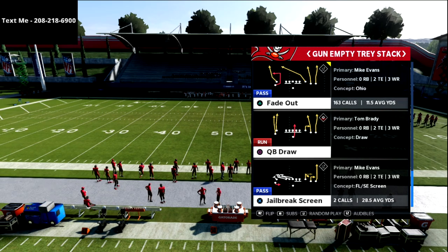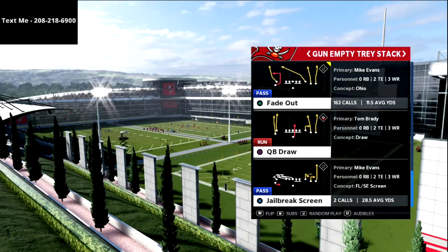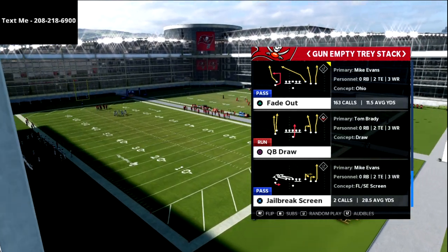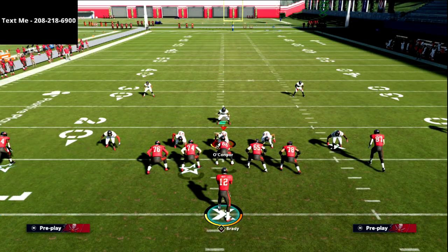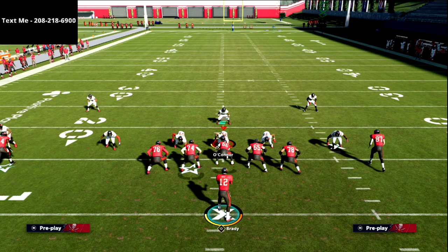That leads me to today's video on Fade Out. This is one of my favorite concepts in the game. It's kind of specific to empty tray stack because we're going to be using some motion out of this stack style formation. The concept can be used from other formations, but it's a really good way to run four verticals. The biggest thing you need is a hot route master quarterback, because if you want to run this play exactly the way I like to run it, you need that ability.